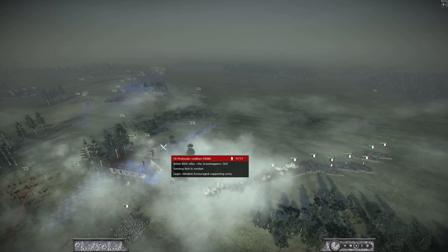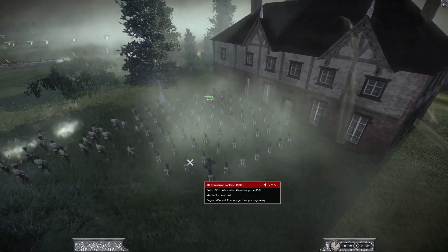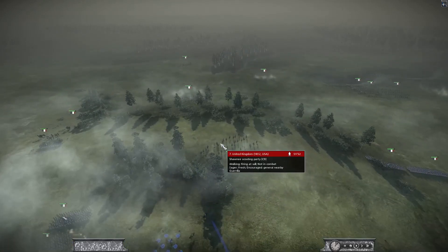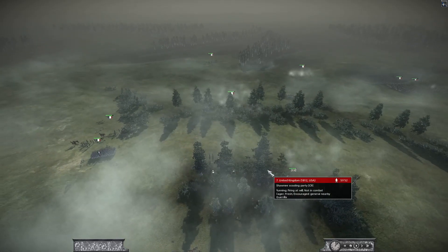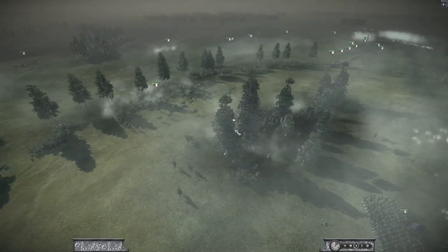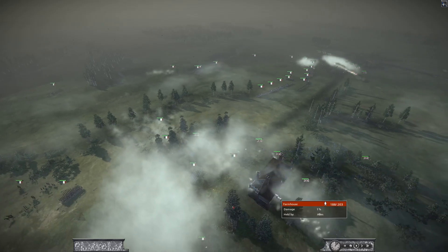Tecumseh's still falling back. He's pushing in some rifles really close up to my house to support my lines here - I'm gonna get a little bit of friendly fire possibly. My Shawnee Scouting Party - one of my favorite units, and probably the whole mod - is going for some artillery here. I'm gonna try to retreat but I do a lot of damage actually on these cannons here.